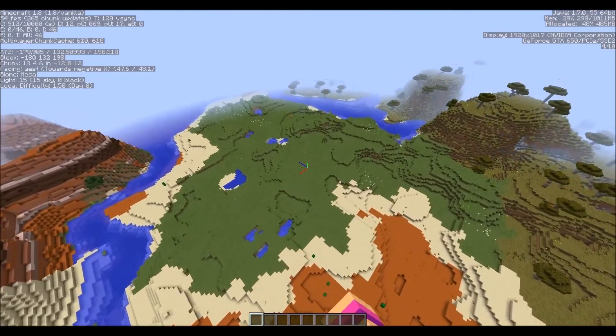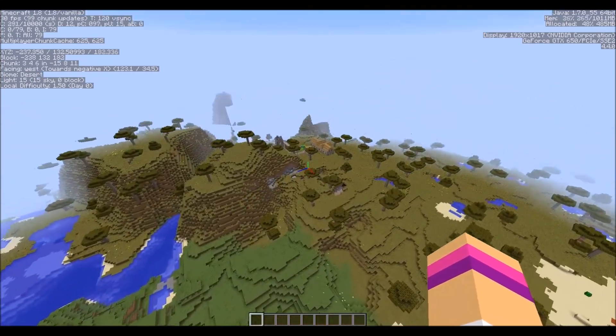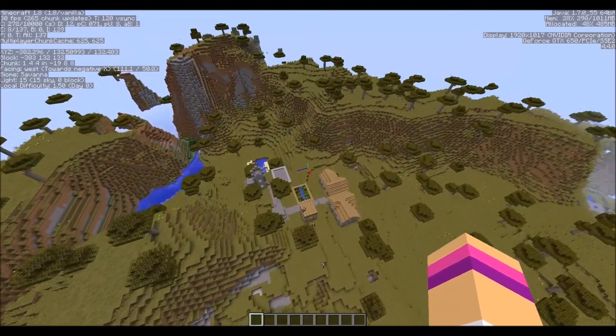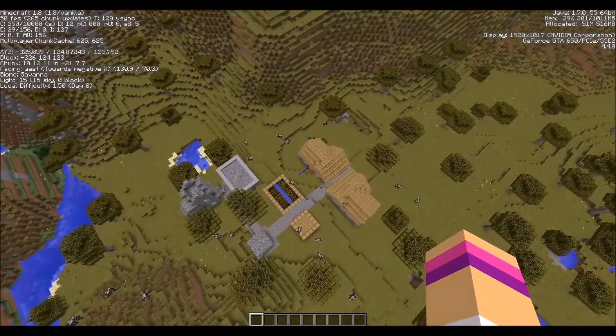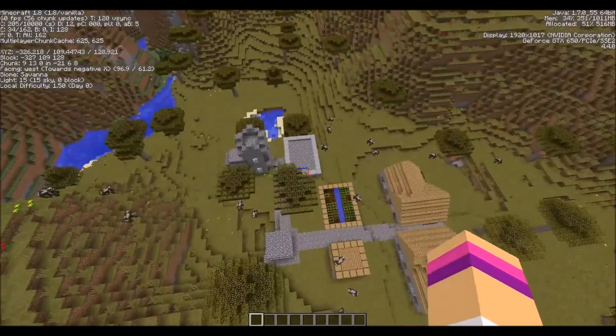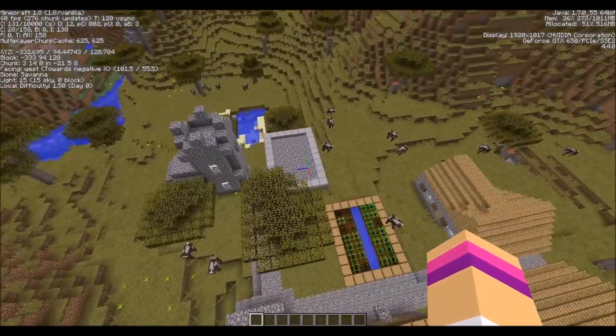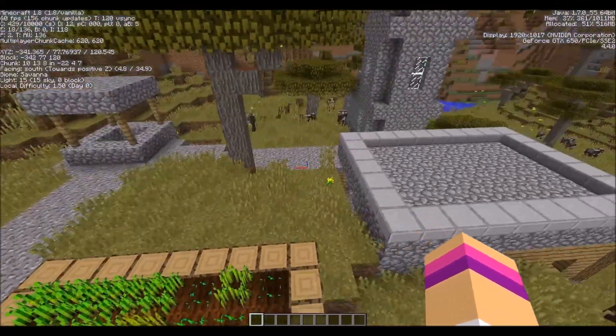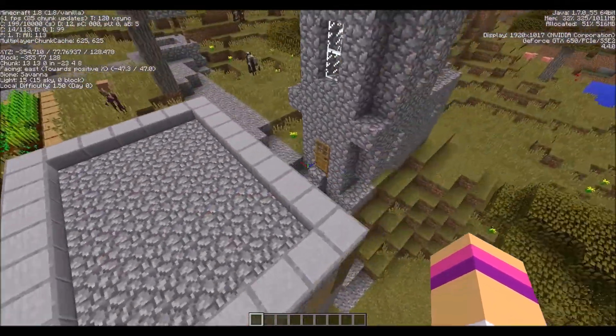There's a plains biome where you spawn and then we have a village very close to spawn. It's really cool and we have some cows — a ton of them. Cows are always good for leather and things. And also in this village we do have a blacksmith.